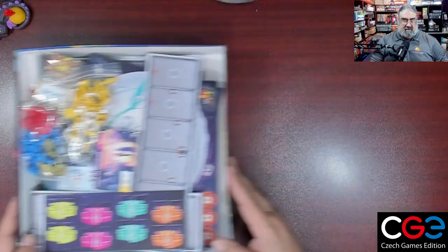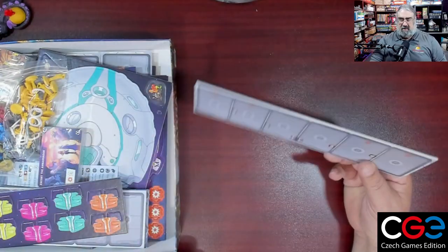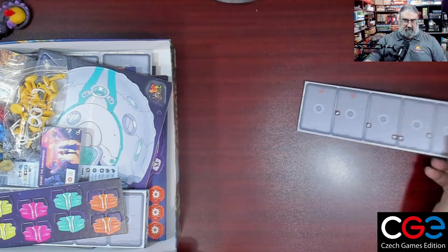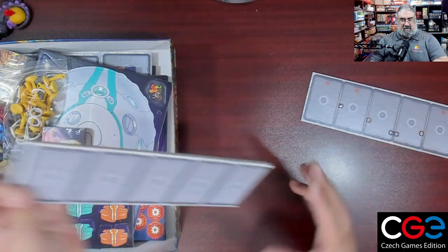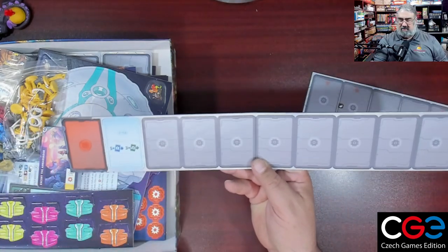Now for the components — lots of stuff. Starting really simple: a tech board, two-sided. There should be more of those — one for each player. And here's the big tech board that players are going to buy from the market, so this is where your market goes.